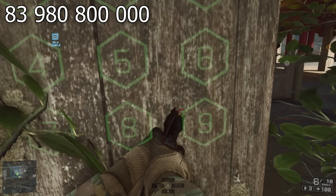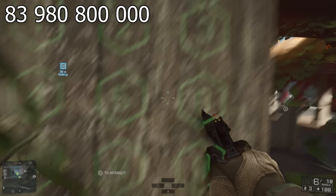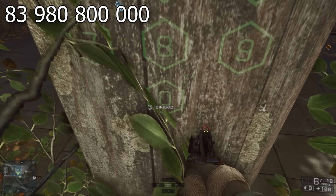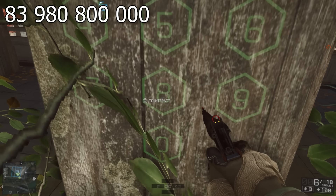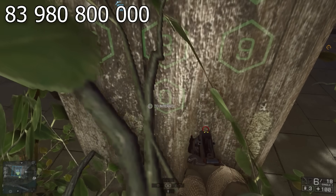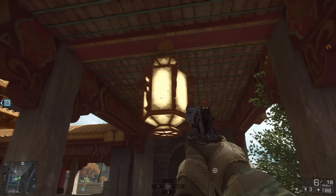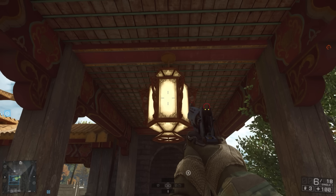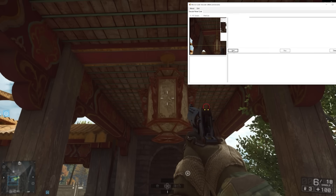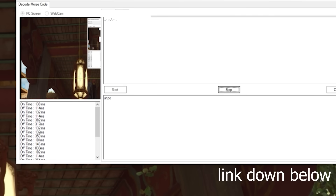So the code is 83 980 8000 000. Let's go: 8, 3, 9, 8, 0, 8, 0, 0, and then three more zeros. There we go — double beep. We know we did it correctly. And yet again we get a new Morse code message. This is actually a pretty lengthy message. You can decode this message by using one of those Morse code light reader programs, and I'm sure there are also some apps on your phone that can do this.